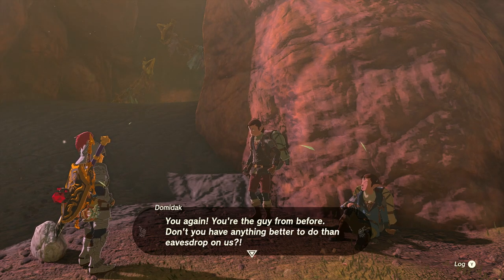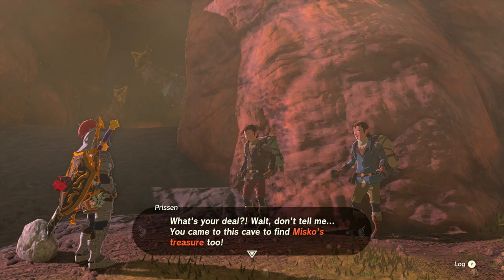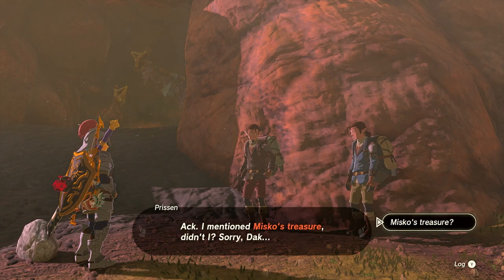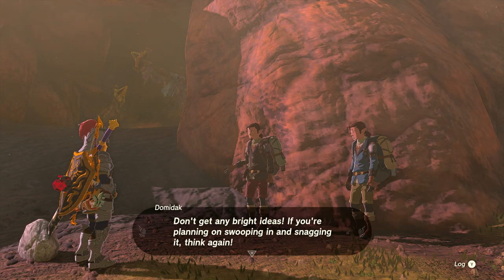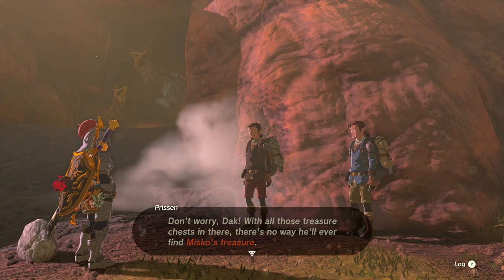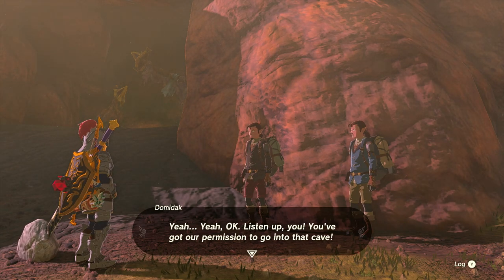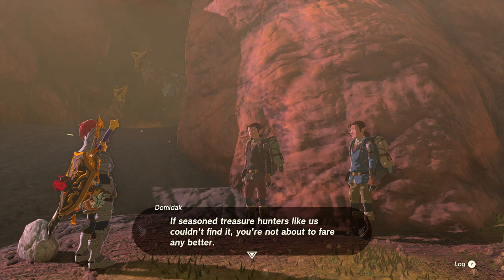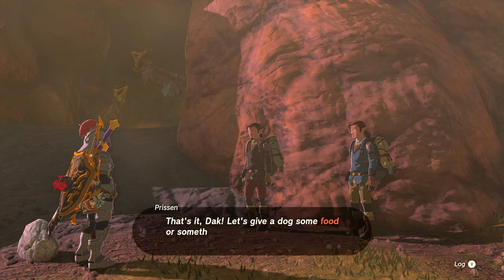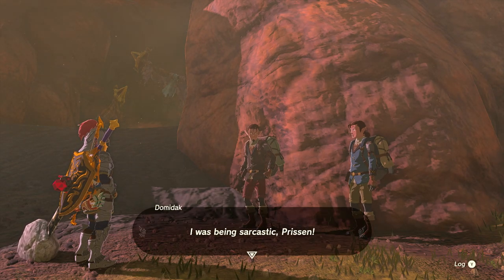They confront us: 'Don't you have anything better to do than eavesdrop? Wait, don't tell me you came to this cave to find Misko's treasure too!' They slip up and mention Misko's treasure. One says sarcastically: 'Unless you've got a nose like a dog and can sniff out the treasure.' The other takes it seriously: 'Let's give a dog some food or something to get it to like us, and then it'll lead us to the treasure!'